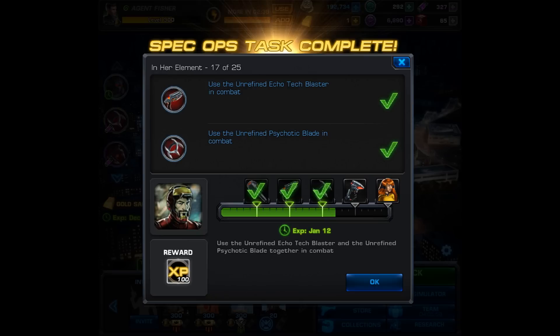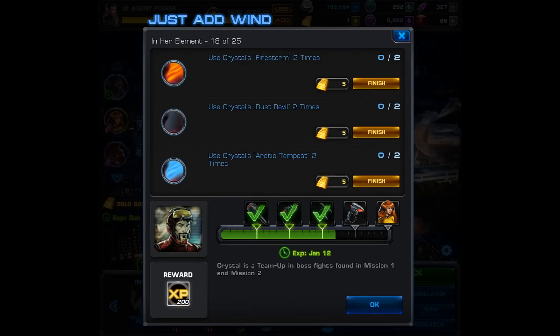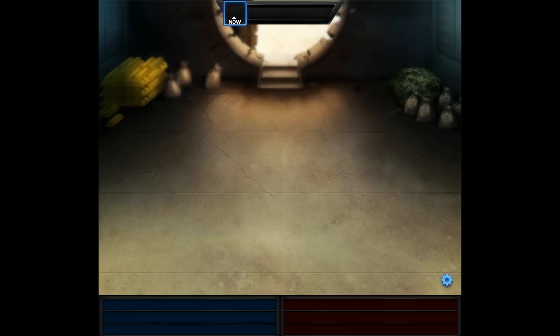With task 17 complete, we get 100 experience and move on to task 18. The set of tasks this time around certainly takes longer, and 18 is another example of that. For this one you have to use Crystal's Firestorm two times, her Dust Devil two times, and her Arctic Tempest twice as well.